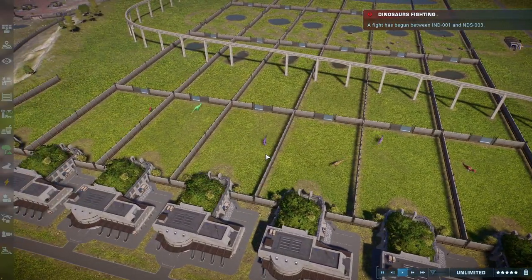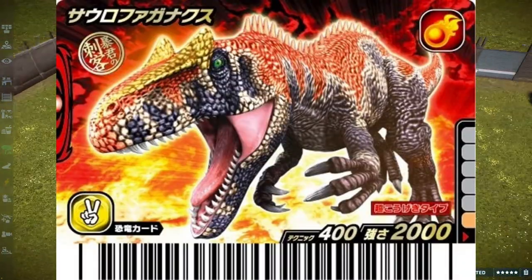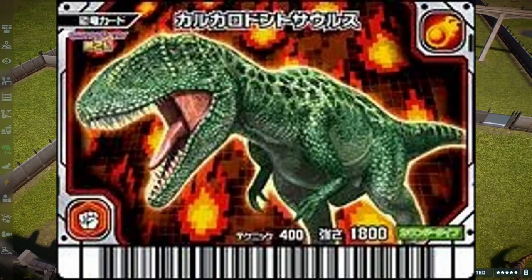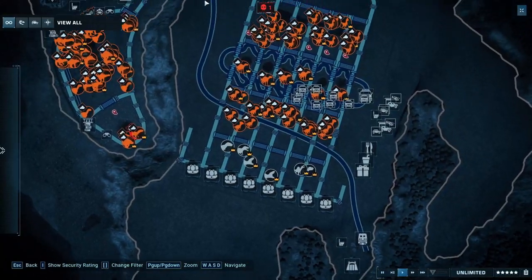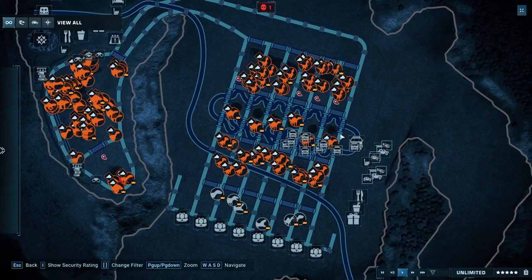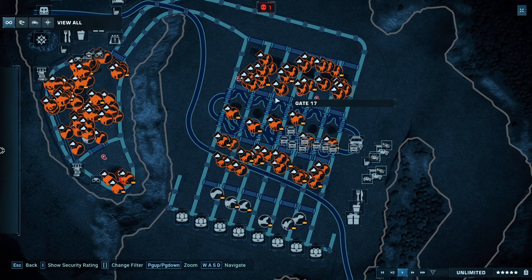We have six of the most ferocious carnivorous dinosaurs from Dinosaur King: the Sorofagonax, Carcarodontosaurus, Giganotosaurus, Mapusaurus, Spinosaurus, and T-Rex. They're going to take part in a series of challenges to determine the ultimate apex — the true Dinosaur King, as they say.